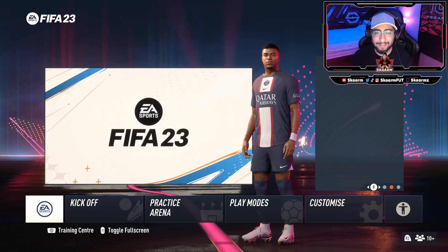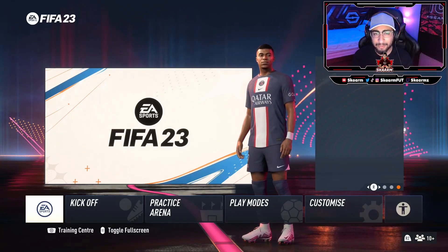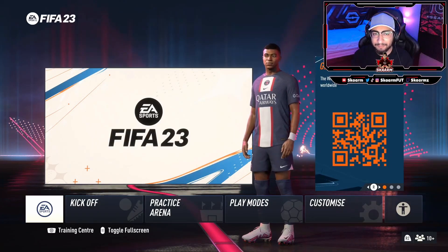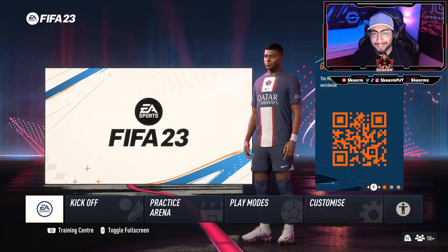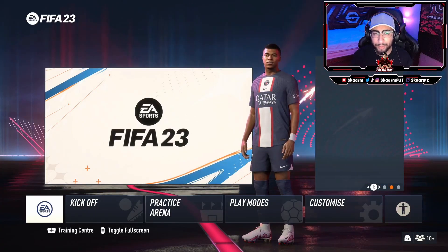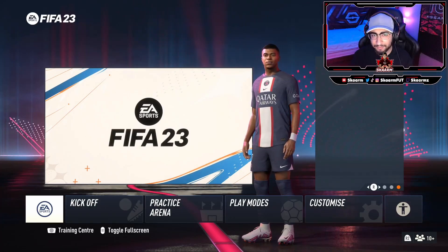Timed finishing is basically when you press the circle button or your shoot button multiple times. If you press it two times, timed finishing will be activated. With timed finishing, as the name suggests, you have to time it correctly — you can either get a green time, a neutral, or a red timed finish. A red timed finish is obviously the reason you might want to turn this off.